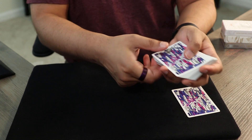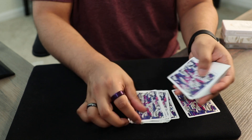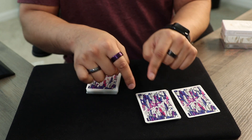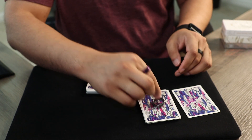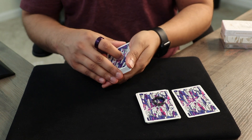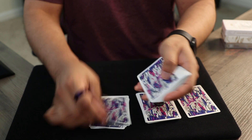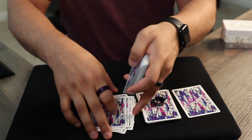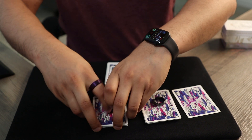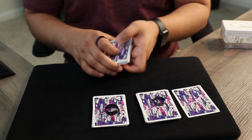Spectator number two is going to pick their card slightly differently. I'm going to hand them the deck. They're going to deal cards as long as they want — let's say between 10 to 20 cards, otherwise it's going to take forever. Now, we want to make sure that no one can touch the cards in this packet. So we're going to take one of my rings and put it on top of this packet. Now we know if anyone touches these cards, the ring will move. That seems logical enough.